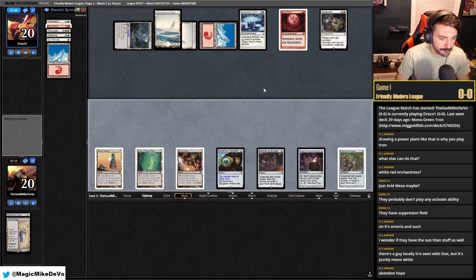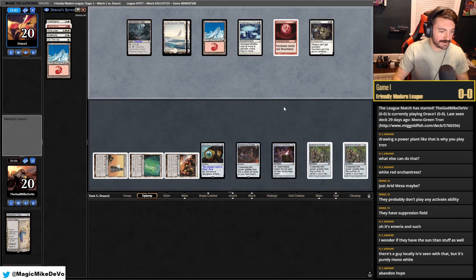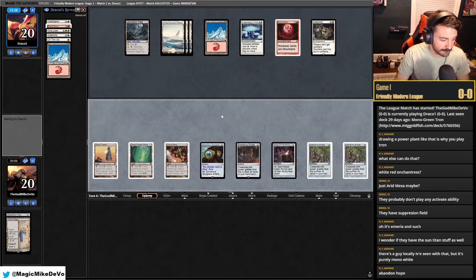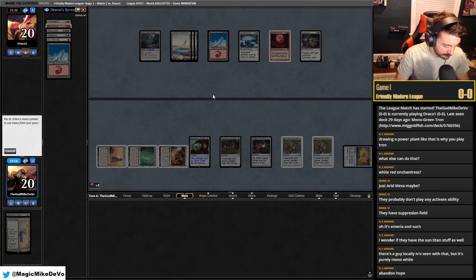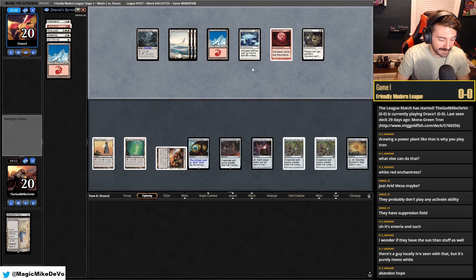What sucks is we took three minutes to look up their deck and now we're three minutes behind. I can't even activate Map because of the Suppression Field — that is troll. I need three mana to activate Map, but I do want to make my land drop. The one thing is you have to pay attention to your clock here because we just wasted so much time.